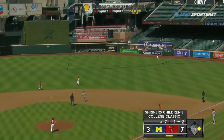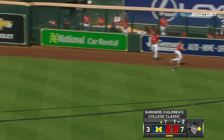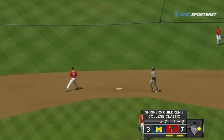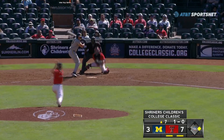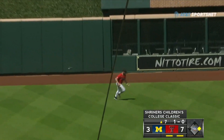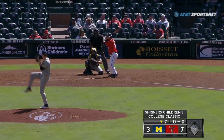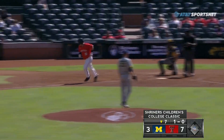Sending Carter, the center fielder, back — Carter is going to be there. Racing back to first base is the runner. And he shoots this one to center field. Carter — he's there again. Got a pinch hitter for Texas Tech — it's Ty Coleman. And Coleman is hit by a pitch, first pitch delivered by Cleveland.